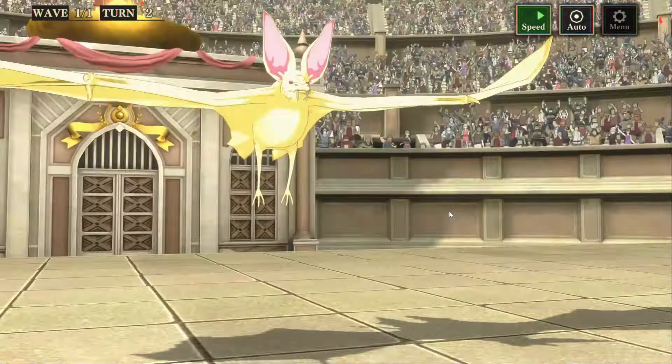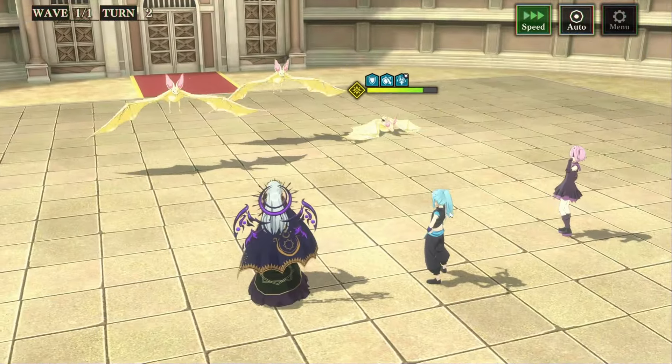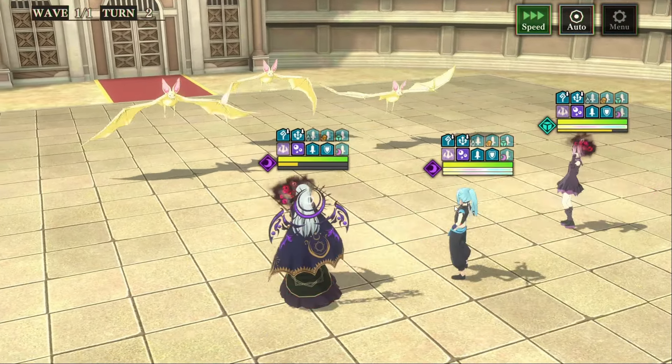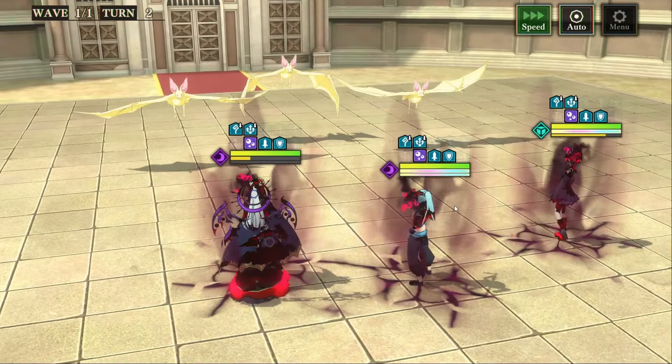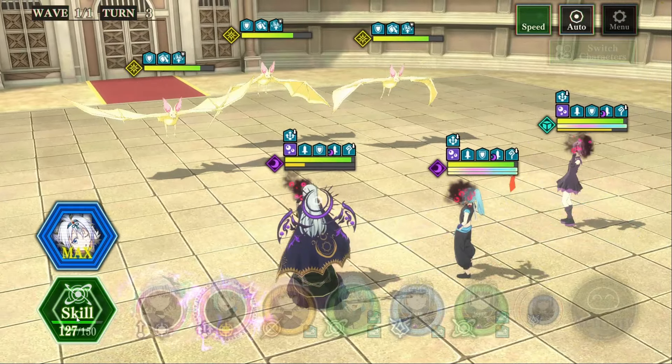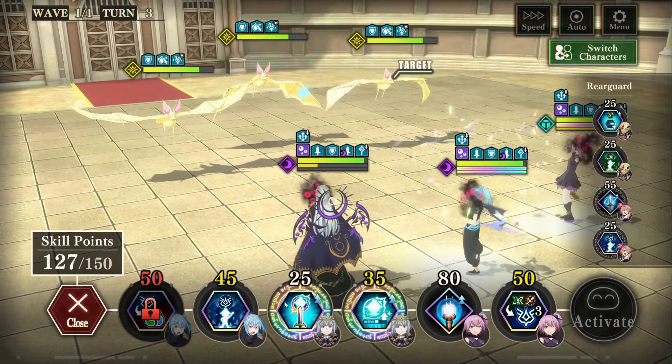That puts us over 110 points for the nuke, which means we can use two different skills. There's the poison — we have no way to dodge that. Unfortunate, oh well. Now we're ready to nuke with the EX ult for Coleus Rimuru, 127 points.